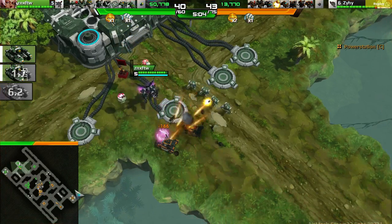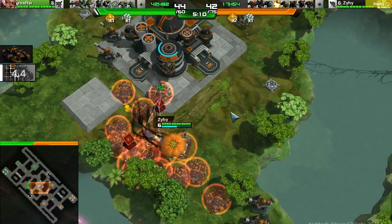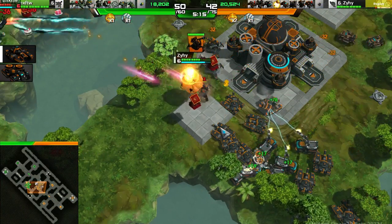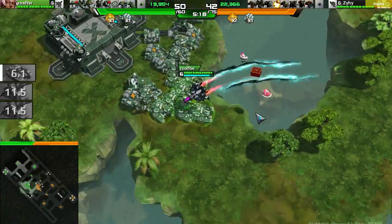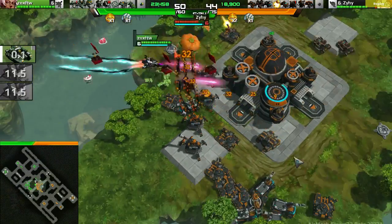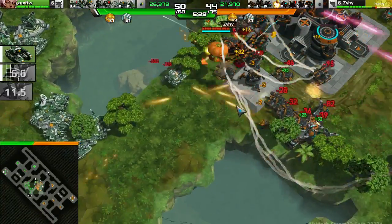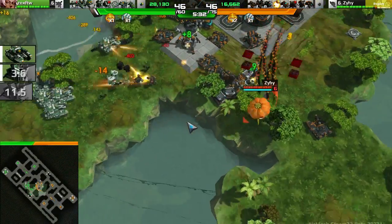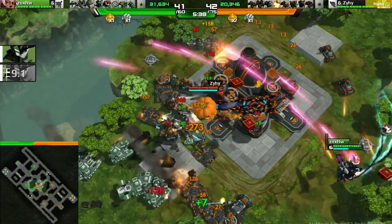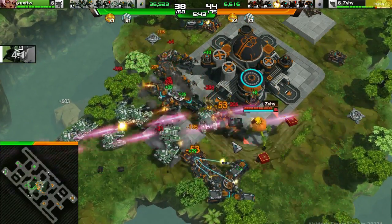Zeehee actually moving his tanks up a little bit closer to the middle outpost, getting a little bit better of a surround there. But Zeehanix with a lot more tanks — he has 14 Gemini as opposed to only 9 Longhorn for Zeehee. Zeehanix is indeed moving out. Will this defender's advantage be able to stop this huge rush of Gemini? I would say yes with that one distracting Gemini here, though it looks like Zeehee's units will suffer quite badly.